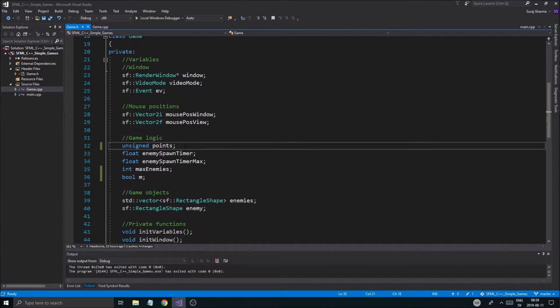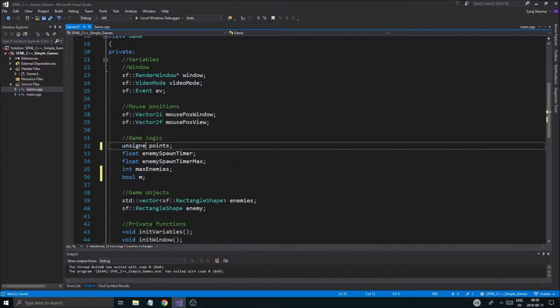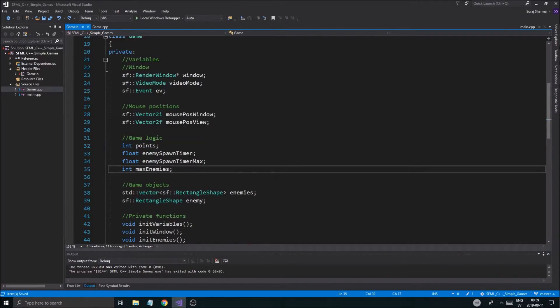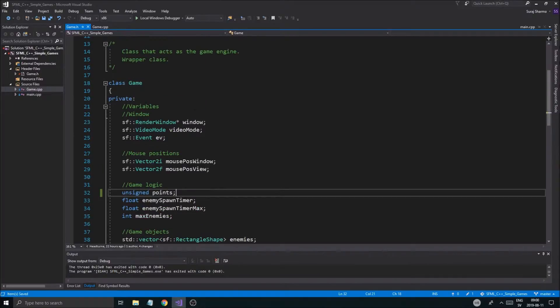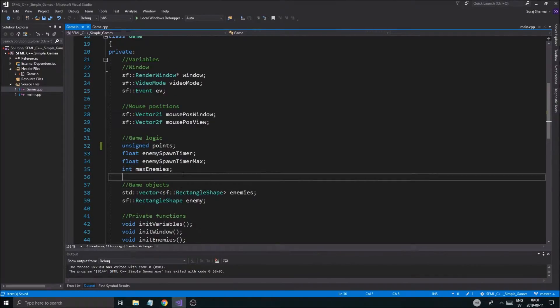Since points will never be below zero, we'll use unsigned. Now, step number one is going to be to create a new variable — a boolean called mouse held, because that's what it's going to check. We're going to check if the mouse is held down.